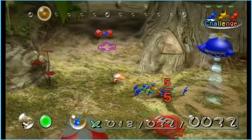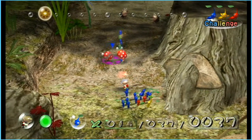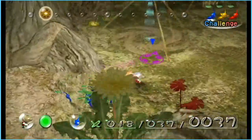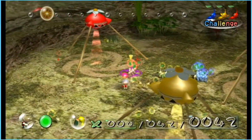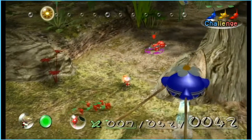You can see there are a few Bulborbs — Spotty Dwarf Bulborbs, sorry — so we're going to kill them really quick. There we go, we got those guys. I'm going to give these to the reds because I think we're going to want more reds than anything, since the reds are the strongest.